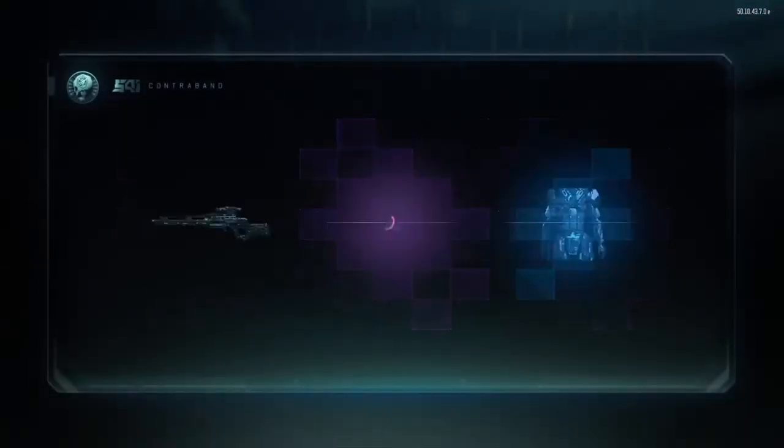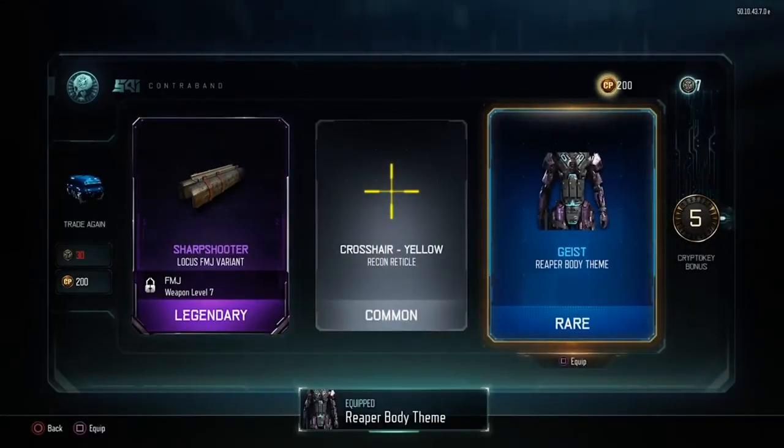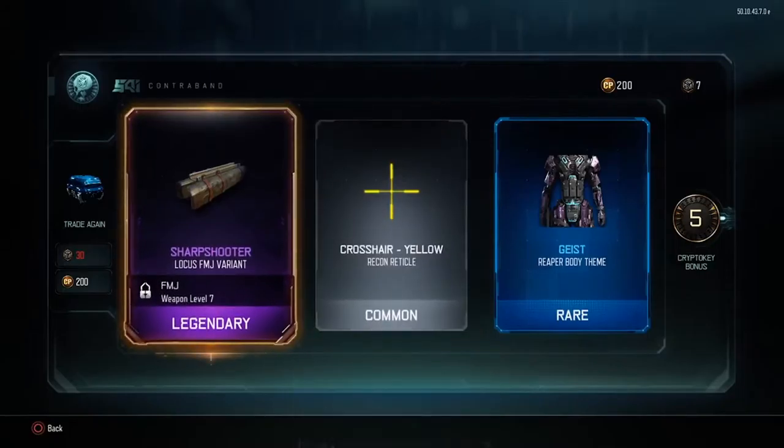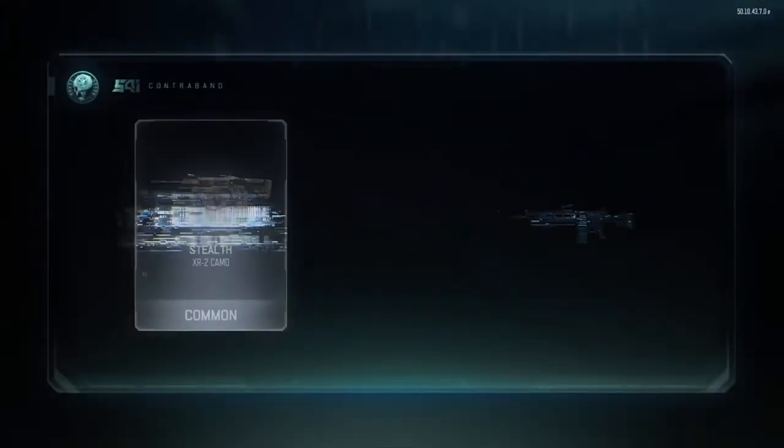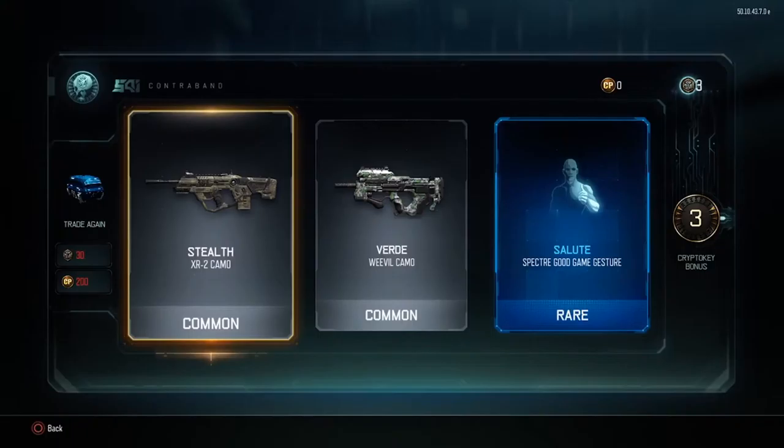Let's move on to our next drop. We've got a Sharpshooter for the Locust FMJ, a Crosshair for yellow — a sight or red dot sight — and a Reaper body theme again. Not bad, though we've got a duplicate there, probably vendor that off after. Let's go for the next one — another common, another common. We've got the Stealth which looks pretty decent, the Weaver panel, and a Salute for Spectra.